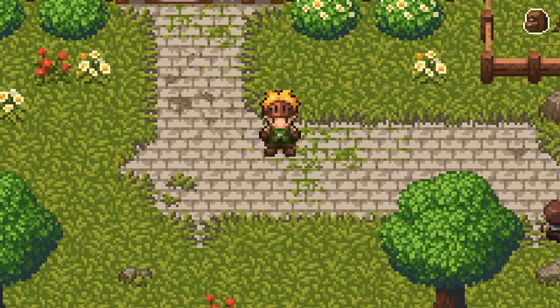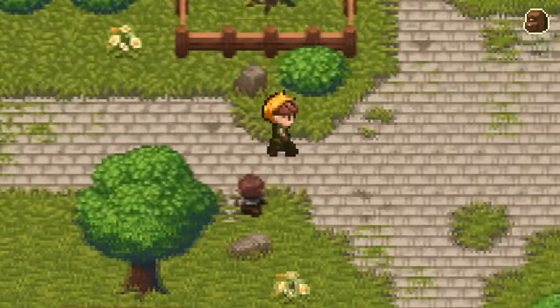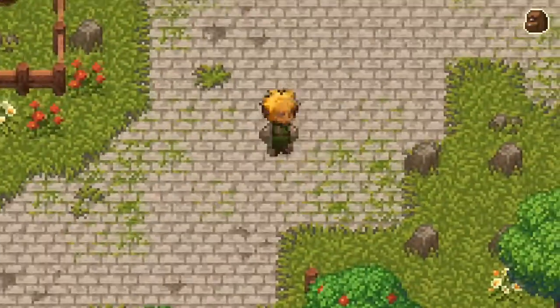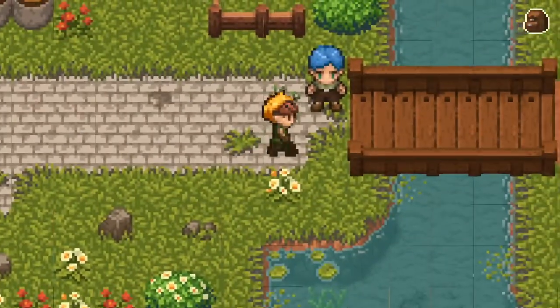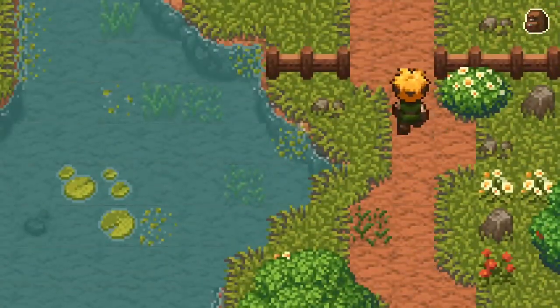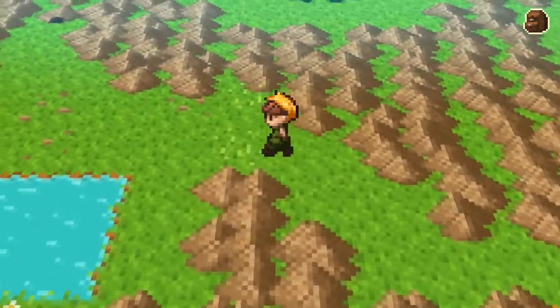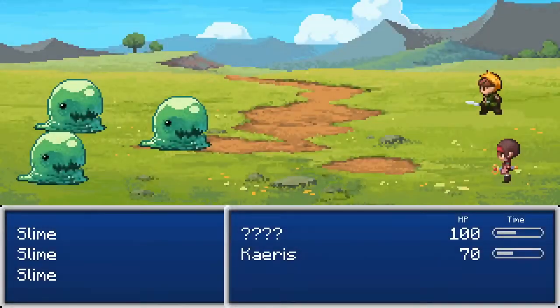Hello everybody and welcome. Thank you so much for joining me. We are back with some more adventuring in Evoland Legendary Edition, Evoland 1. We have kind of visited this little village here in the last episode. We picked up a friend who we are going to help find something she has lost. We have also evolved up through a few generations of consoles so far, and we're going to head on and see how the rest of the game evolves in both graphics and settings.